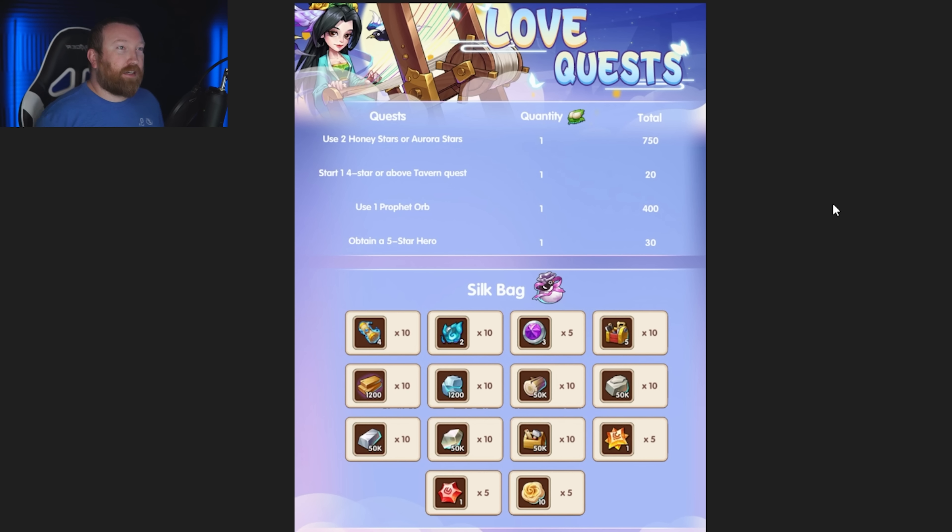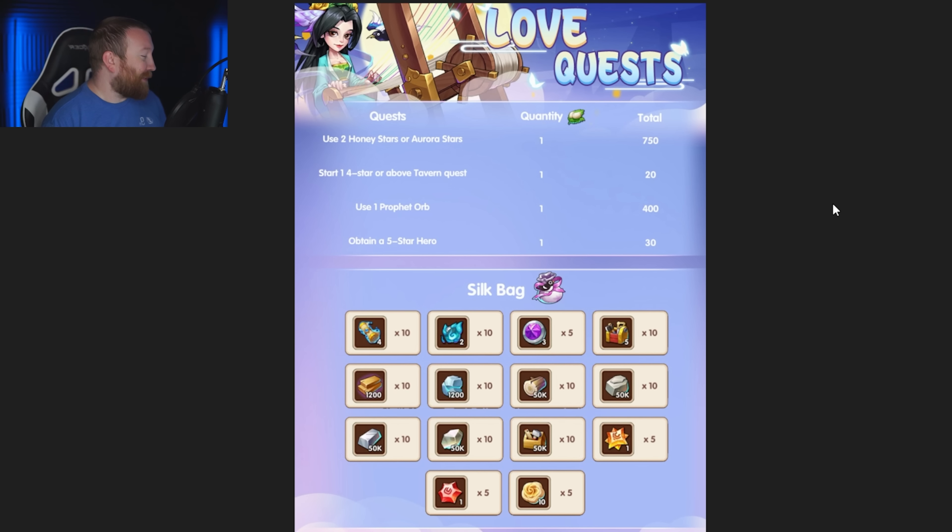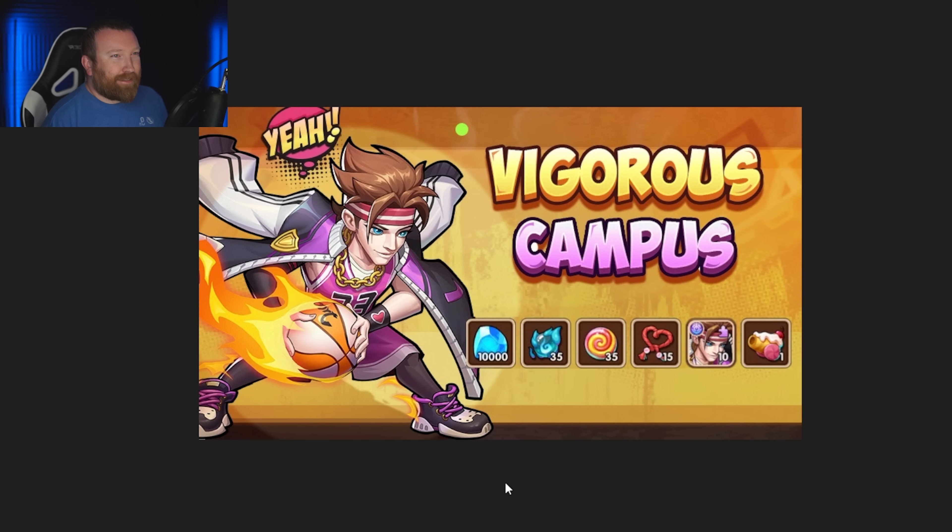There are tons of different routes to get rewards. Honestly I feel like there's more variety in these events lately — you don't need all the prophet orbs to get the event done. Events like honey stars, imps adventure, and others are thrown in to make it a lot easier to get there. Check out the description and comments below where I'll put all those breakdowns. Hopefully you guys enjoy this one — this event looks pretty good. Let me know if you're going to spend, because I really think a lot of people will get the pack since it's the first skin for the hero and adds a lot of power. See you guys next time!